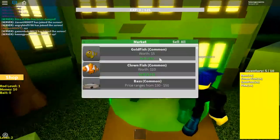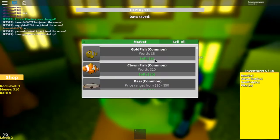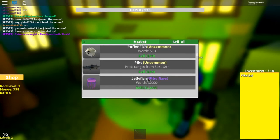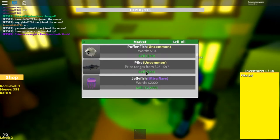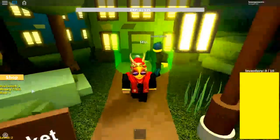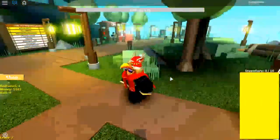After that we sell them, right? Yeah. Goldfish are common so they only sell for five bucks. Clownfish for ten. Bass is thirty-eight — damn, thirty-eight! Where's the pike? Oh, forty-four — damn! Look at that money, we getting money man! Where's our money? It's over here.